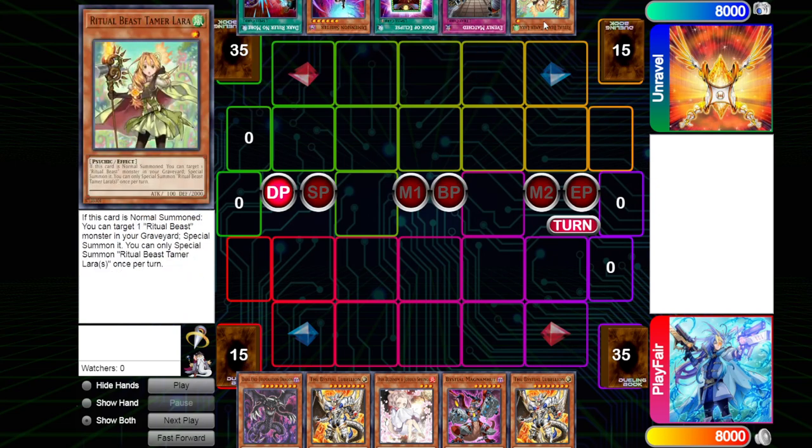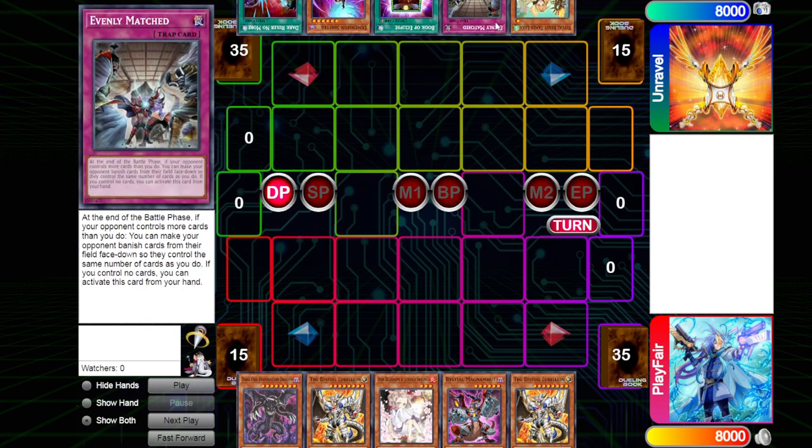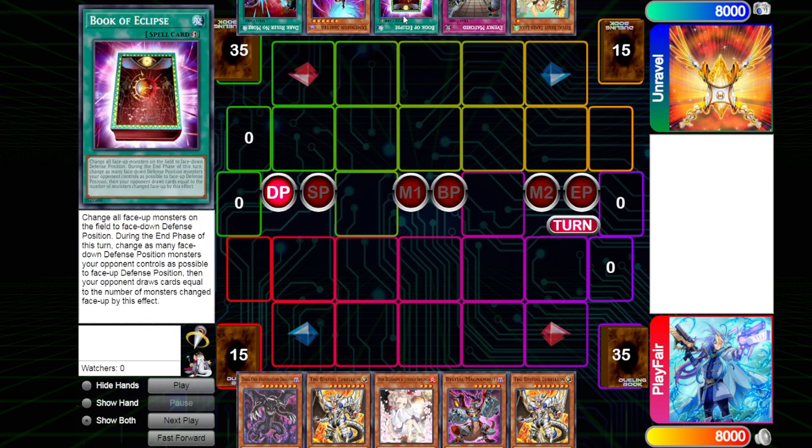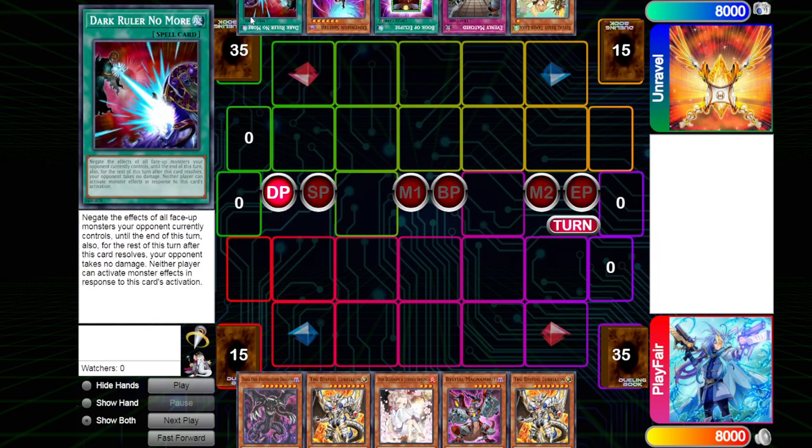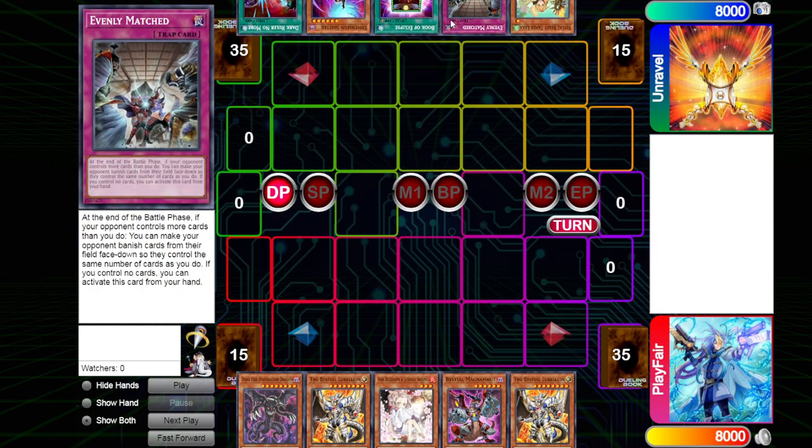Over here we see Ritual Beast with a Lara in the hand, the Ritual Beast Tamer. The Evenly Matched, the Book of Eclipse is going to be good going first and second. A Shifter and a Dark Ruler No More. So opening up pretty good for going second.